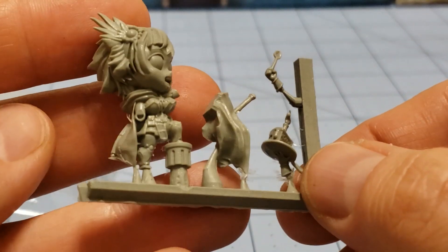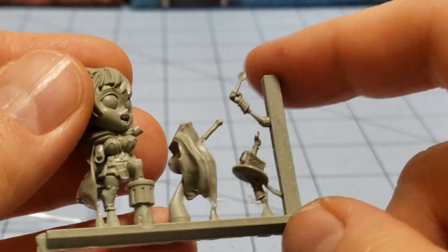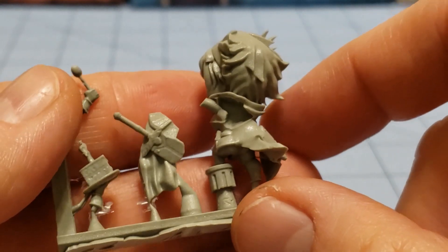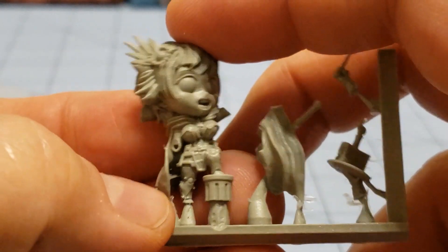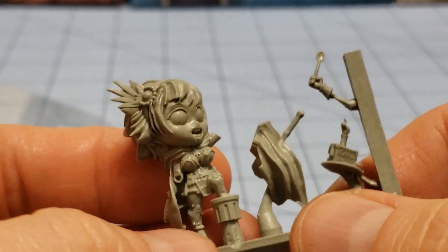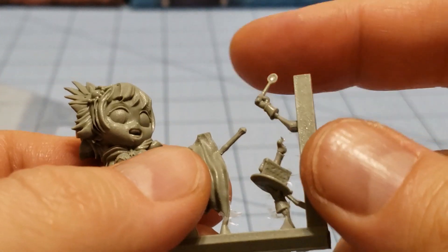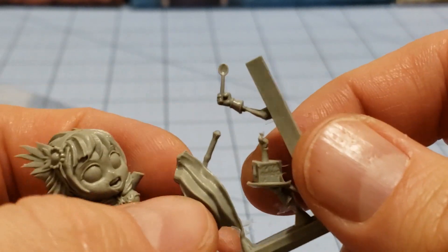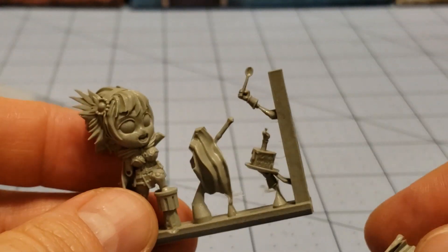Let's take a look at the actual model. Pretty cleanly cast. It doesn't look like it's going to be as big of a battle trying to get everything off of the gate piece that everything is attached to. If you've seen some of my other videos, it was serious work trying to get everything unattached. Candy seems to be following in the tradition of having teeny tiny little legs and feet, which I'm not a big fan of, but that seems to be the direction that Ninja Division are heading with their Super Dungeon models. The spoon, the sword handle, and the candle itself for the cake are quite thin, and I sincerely worry about it, but we're going to do the best we can.